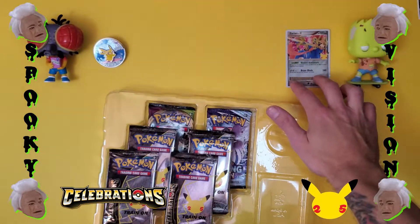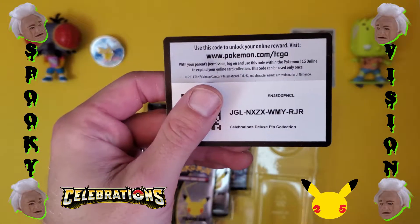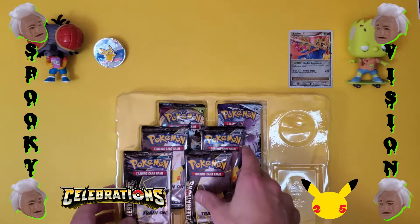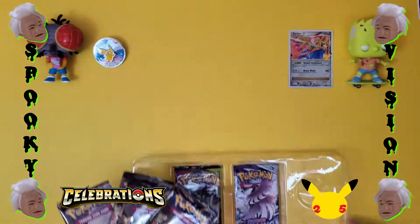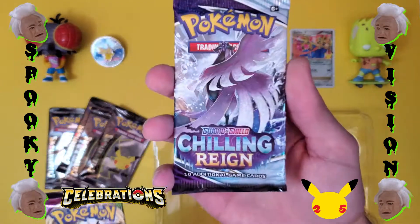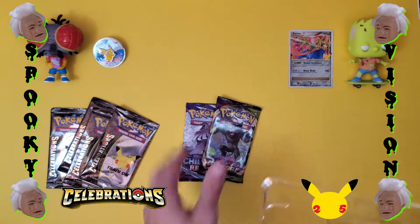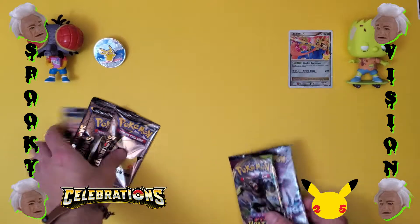I didn't get the greatest pulls last video compared to all the pulls I'm seeing my friends have. Everybody that I know has gotten a Charizard, Blastoise, or Venusaur. I've yet to get one of those. So hopefully this is the pack, or one of these is the pack. We got Vivid Voltage so maybe we'll get the giant Pikachu, and in Chilling Reign there's quite a few cards I want because I haven't opened very many packs of it. Maybe another Gold Secret Rare, who knows.